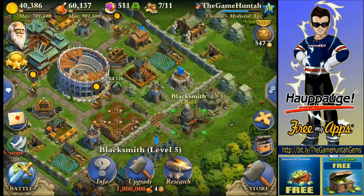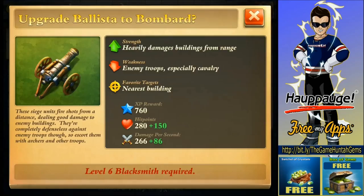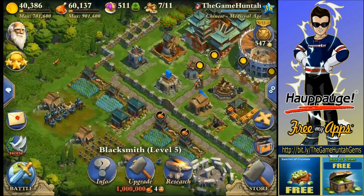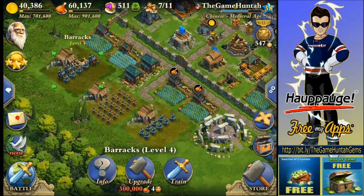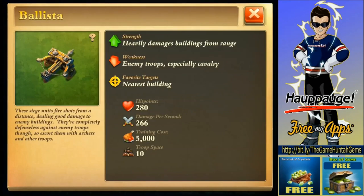Now that we have the Blacksmith level 5, we have access to the ballista. It heavily damages buildings from range. It's really weak if you have enemies close to it — the ballista by itself cannot protect itself. You need to have some archers surrounding the ballista, probably some phalanx.